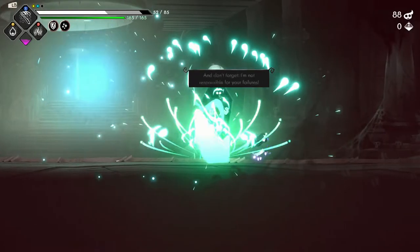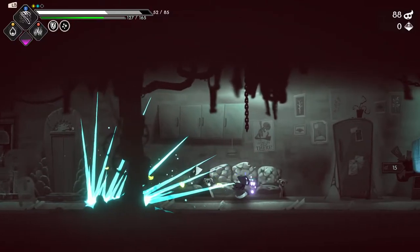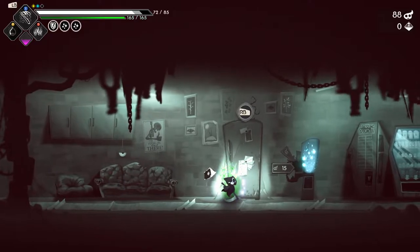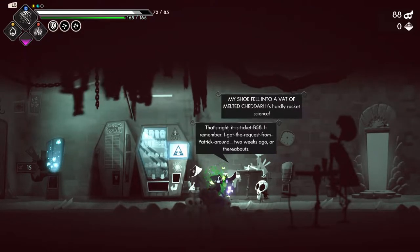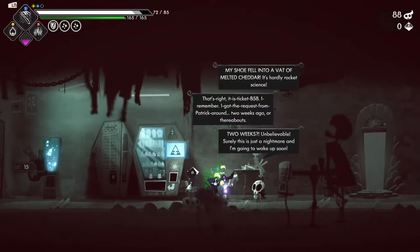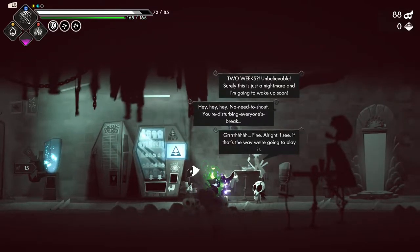I guess we'll take this just to start building into that curse tree. I've never used sacrifice before - it doesn't sound good. It just free heals. So weird - my shoe fell into a vat of melted cheddar, it's hardly rocket science. That's right, it's BTEC58. I remember I got a cross from Patrick around two weeks ago or thereabouts. Two weeks - unbelievable. No need to shout, you're disturbing everyone's break.